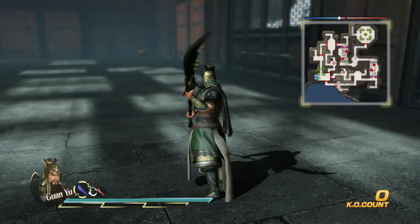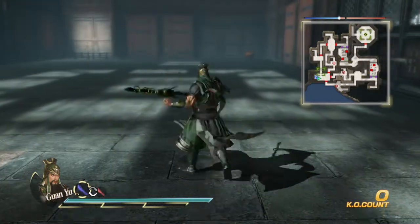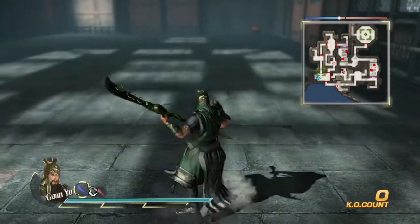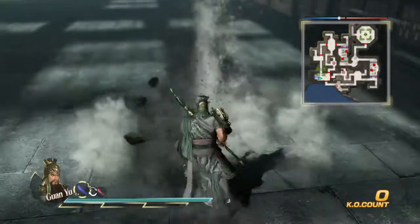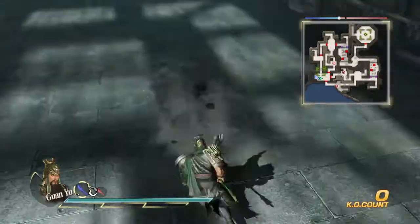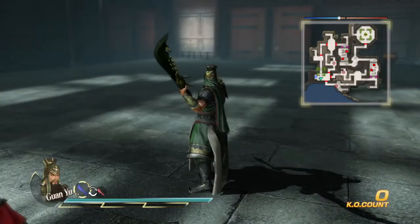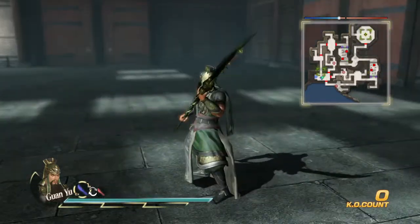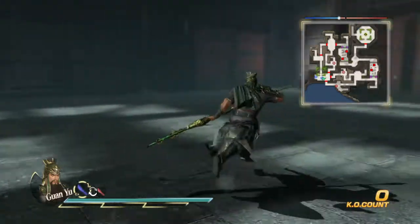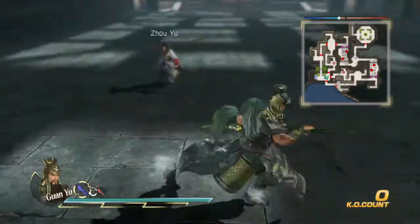Let's now take a look at his moveset. So Guan Yu and his square in air — pretty elegant. Now the square string — nothing too crazy. And dashing square — a launching strike.